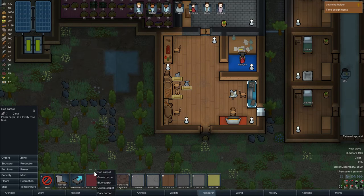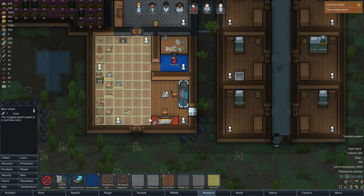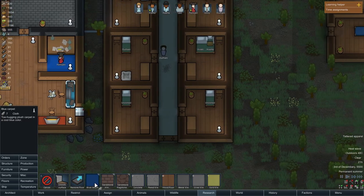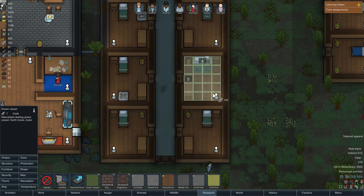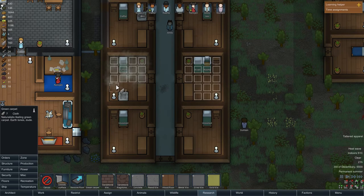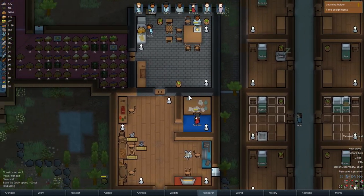I think I've got to put blue carpet in this entire area — there's got to be a lot of carpet though. Cloth — not sure how much we have. 760! I would rather do the rooms with carpet. Dark carpet? No — green carpet, we have that. Green carpet with the walkway. Let's put some green carpets in here in these two rooms to start off with.